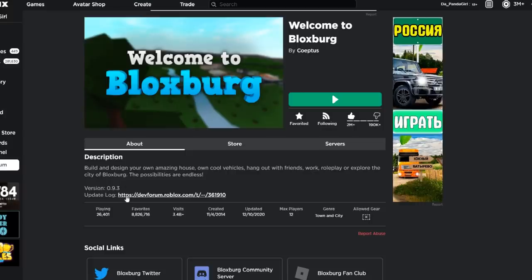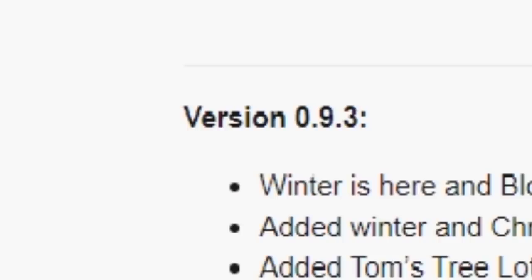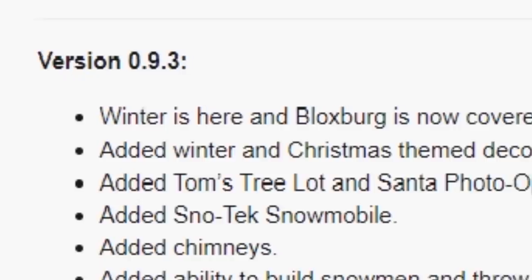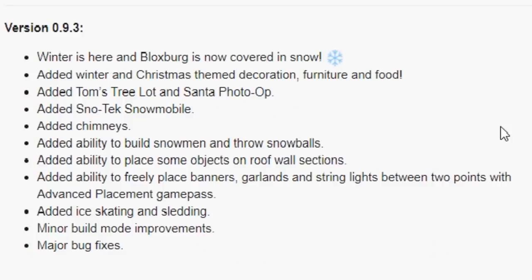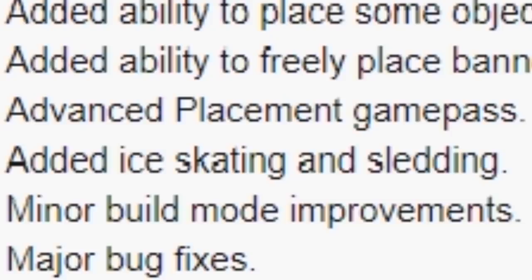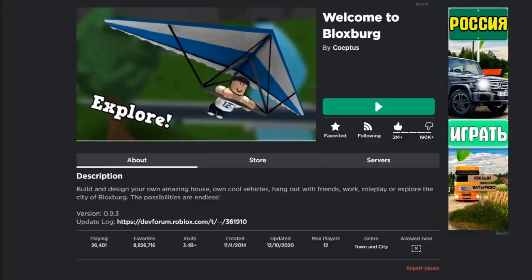The Blocksburg update is out — version 0.9.3! The holiday update is here: winter has arrived and Blocksburg is covered with snow. Added winter and Christmas themed decorations, furniture, and food; Tom's Tree Lot and Santa's Photo Shop; Snow Tech Mobile; chimneys; ability to build snowmen and throw snowballs; ability to place objects on the roof; freely place banners, garlands, and string lights between two points with the Advanced Placement game pass; ice rink and sledding; minor build mode improvements and major bug fixes. Let's get right into it!